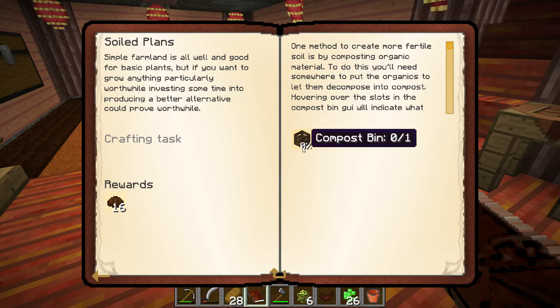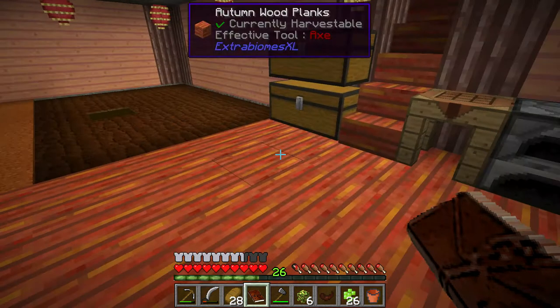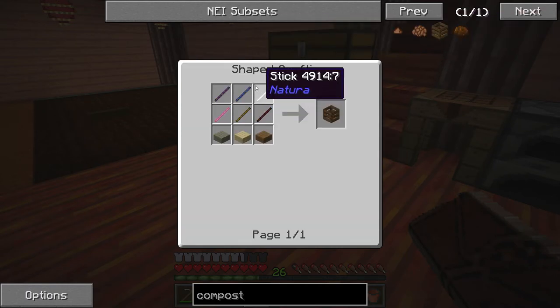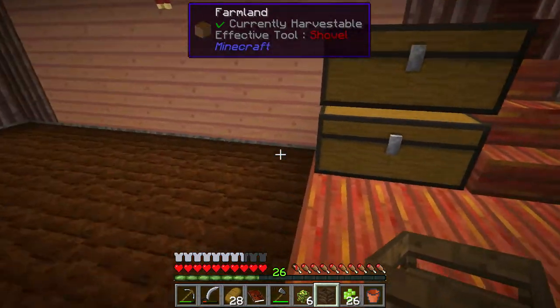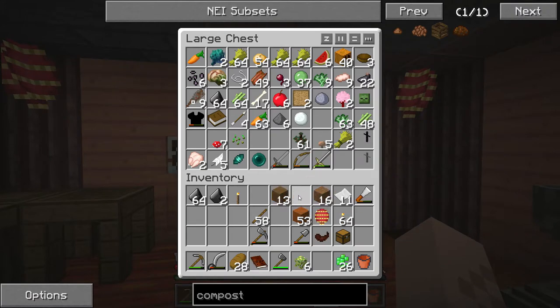This quest makes a composter - basically we need something to create garden soil and this is going to help us do it. Let me look up composter in Any-Eye - we need slabs and sticks, easily made. Let's make a few slabs - just need to make six. Compost pile - we did it! I'll stick it right here for now. I wonder if I can turn this zombie flesh into compost - yeah I can!